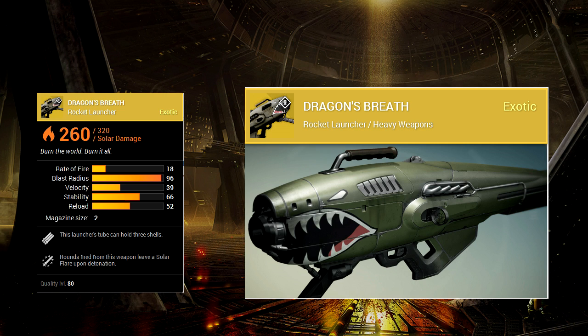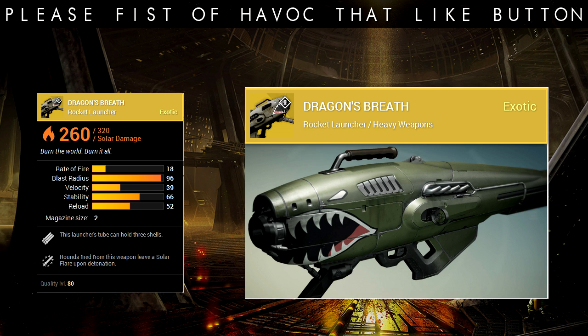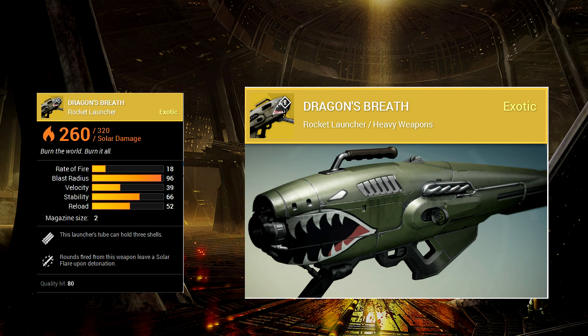I appreciate all the support you guys show me, but let's get into its stats. Its rate of fire is 18, so it's a pretty slow rate of fire. It has a two magazine size, which I'll get into in a second. The blast radius is at the very top, the velocity is pretty good, the stability is really good, and the reload is quite fast for a rocket launcher.